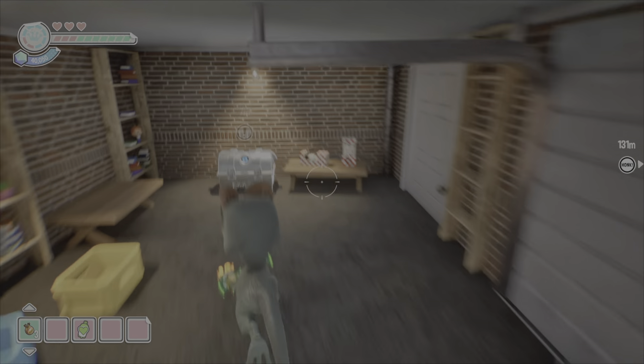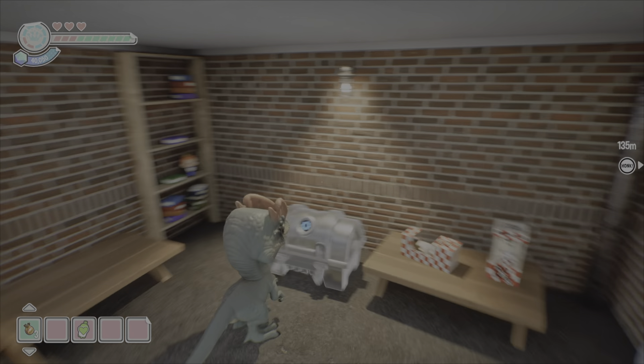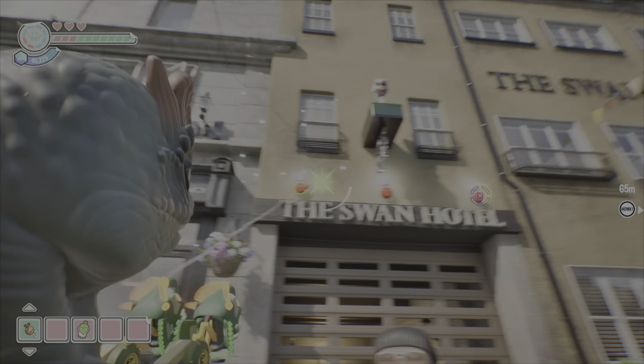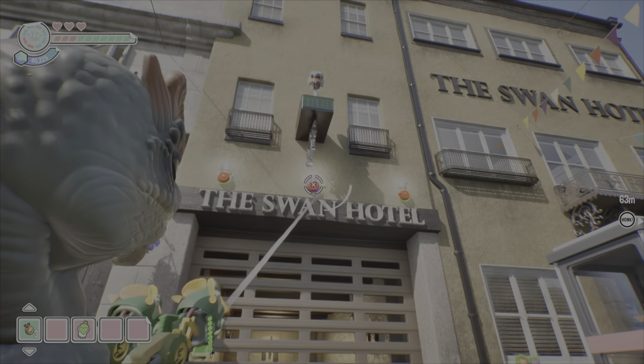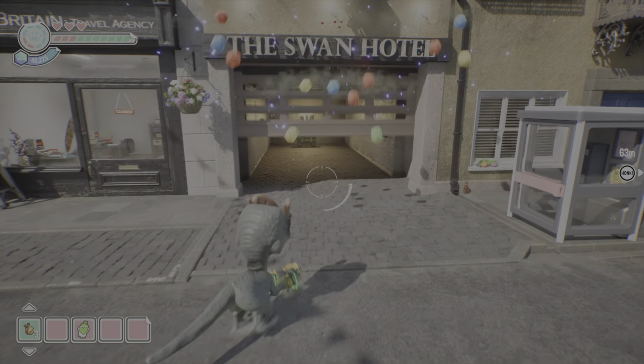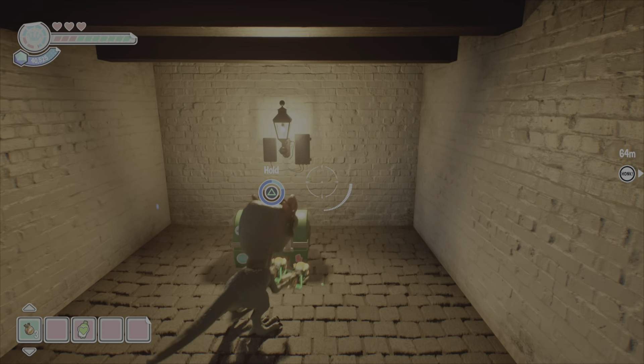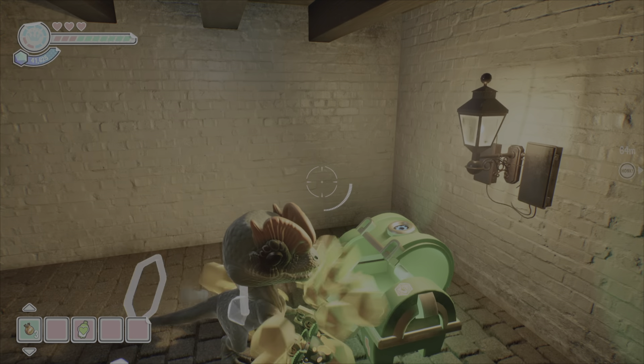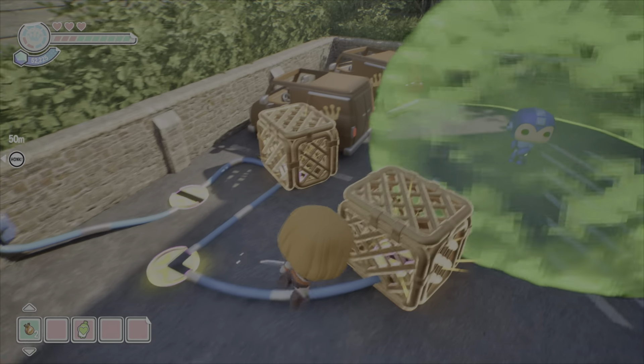The nice thing about this level too is the enemies are not attacking you, so it's not like you're having to worry about anybody. You can collect everything at your own leisure. Over here by the Swan Hotel, go ahead and shoot the three bells — that's going to open up the fence — and then you'll get the green prototype and you can go ahead and redeem it.